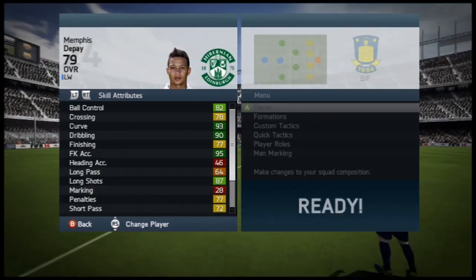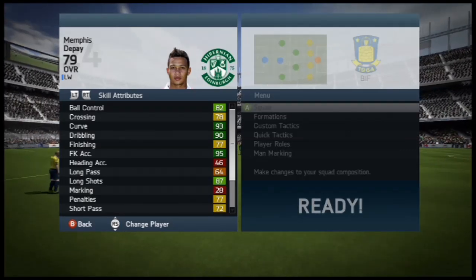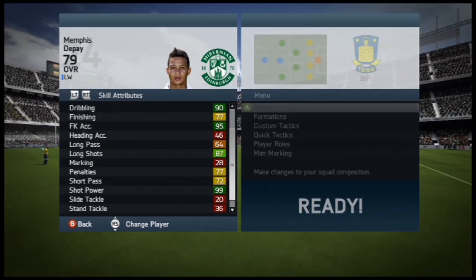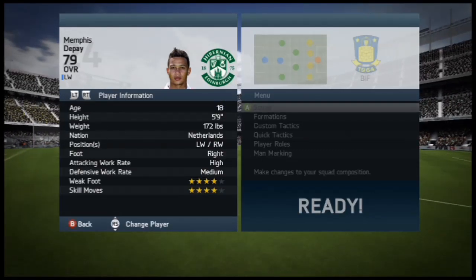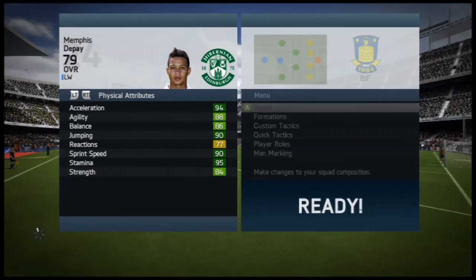Jumping into the in-game stats guys: 82 ball control, 93 curve, 90 dribbling, 95 free kick accuracy, 87 long shots, 99 shot power. Just a lot of positives guys. His crossing is 78 and to be honest, at times it felt like it was nearly in the 90s, he was that good for crossing. And 94 acceleration, 80 agility, 86 balance, 90 jumping, 90 sprint speed and 84 strength.